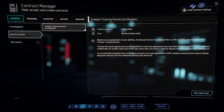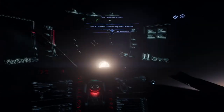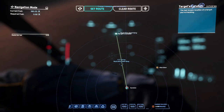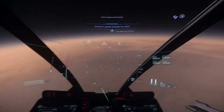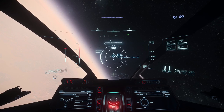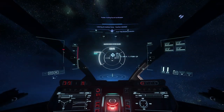Also accessible in the MobiGlass menu is the contract manager, which looks like a little clipboard. Here you can look at available jobs to make some money within the game. The more you do a certain type of job, the better that category will pay. Star Citizen has a variety of gameplay loops that get progressively more complex. Some of the easiest missions to start out with will be bounties and box delivery missions. The Mustang is better in combat, while the Aurora has more internal space for boxes.